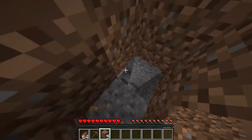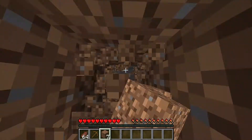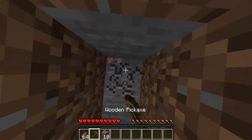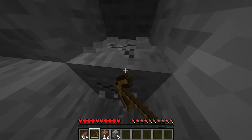So you gotta go around mining and stuff. You might hit like andesite or something that you can't turn into something useful. But this is stone right here. I'm gonna mine six of this — you wanna mine six of this to get a stone axe and a stone pickaxe.